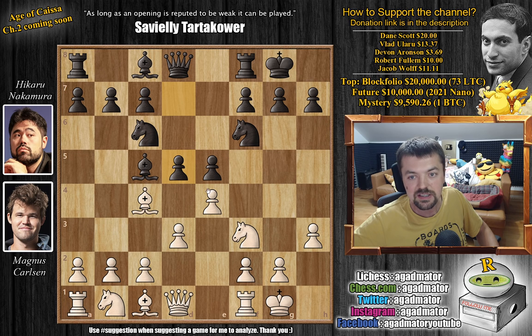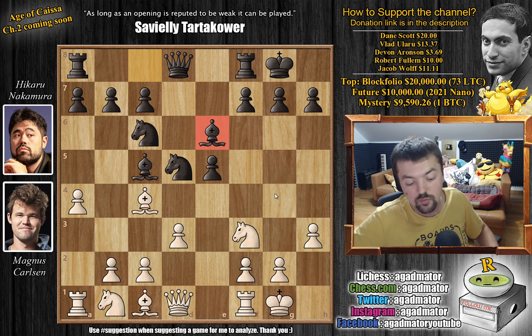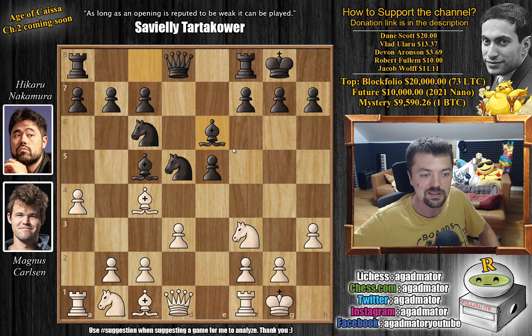We have d5 attacking in the center — captures, captures, and now comes a4. This position is not a new one: Magnus already played it against Sergei Karjakin in the Grand Chess Rapid in Paris in 2017. That game ended in a draw, and Karjakin went for f6. But here we have bishop to e6 by Hikaru, and as of move 8 we have a completely new game. Let's see how Magnus deals with this — he starts with knight to g5.